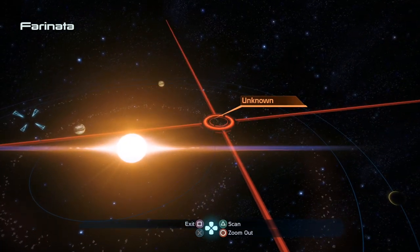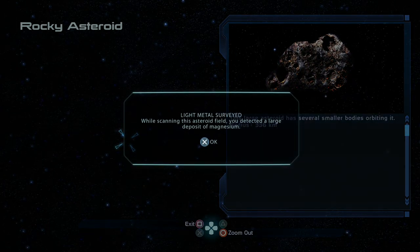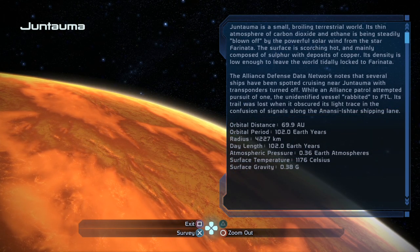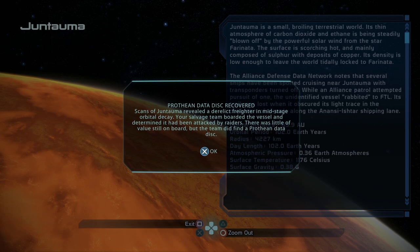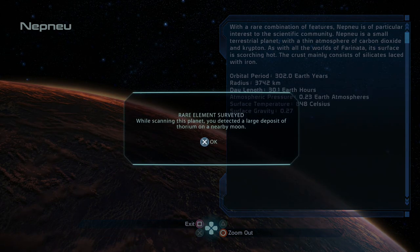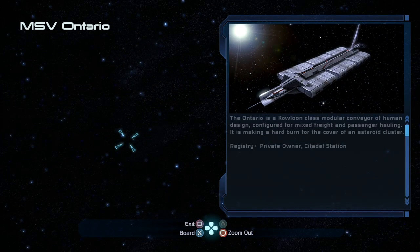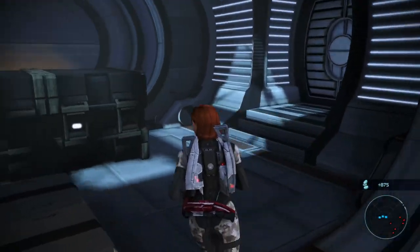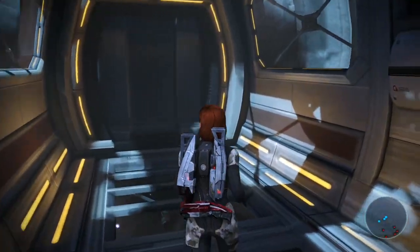Exploring the Farinata system, we find a rocky asteroid to survey for magnesium. On Juntama, a Prothean data disk has been recovered yet again. And on Netnu, we can find another metal. Finally, the MSV Ontario — the ship taken over. Chairman Burns' ship, taken over by L2 biotics. This can be an incredibly hard mission, so bring your best squad and try to take them out before they take you out. You only have three minutes before they kill the hostage.